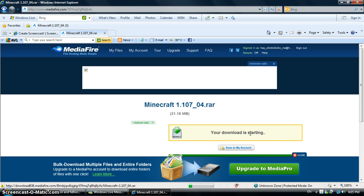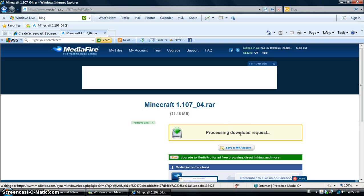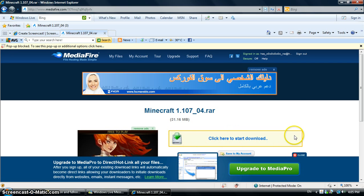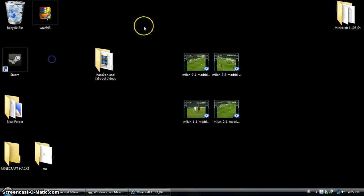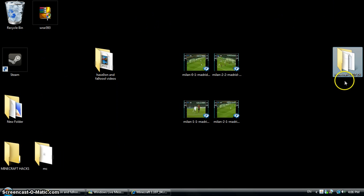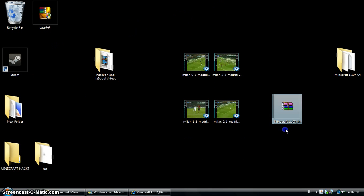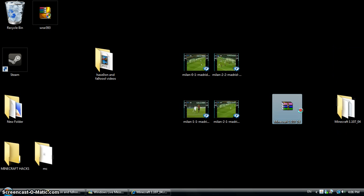Click here to start download. I already have it so I can't download again. After downloading it, you will get a RAR file called Minecraft 1.07 like this — I'll show you the RAR.